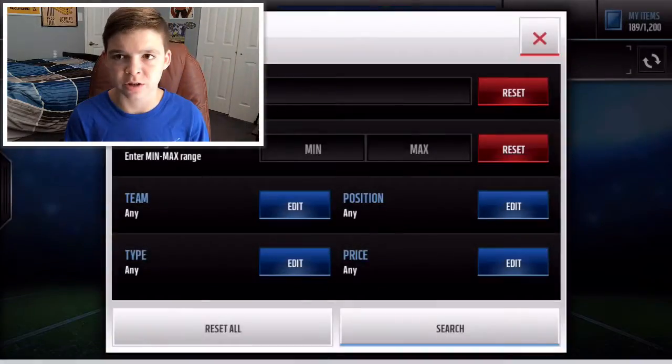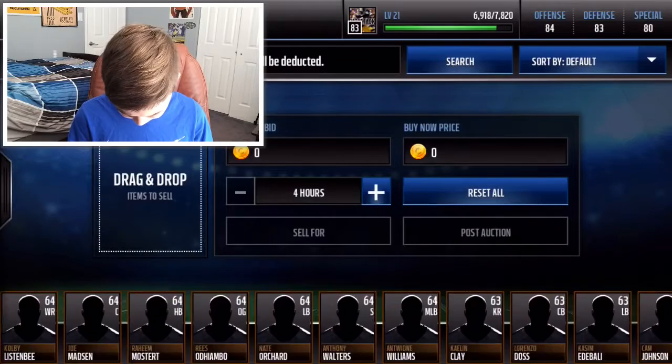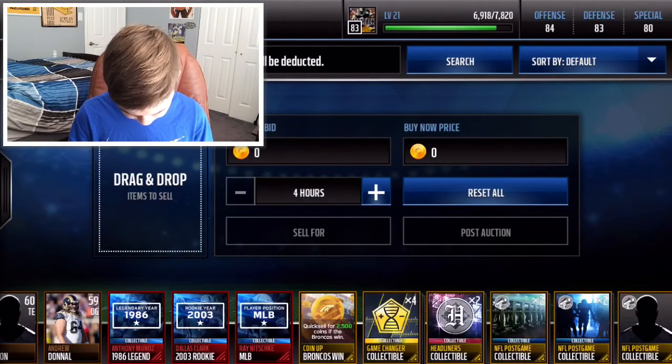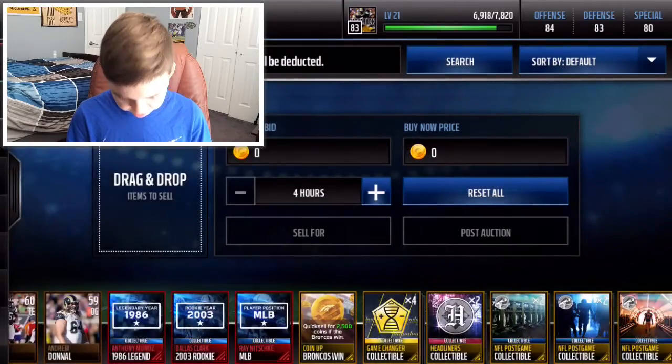Let's go ahead and check out Dallas Clark real quick. I forget what Dallas Clark we had — let me go check. We had his rookie, Ray Nitschke's positional hero, and legendary year Munoz.